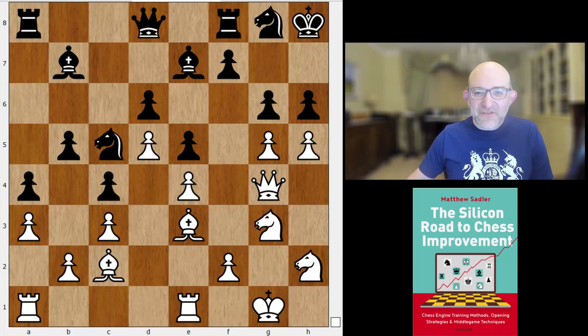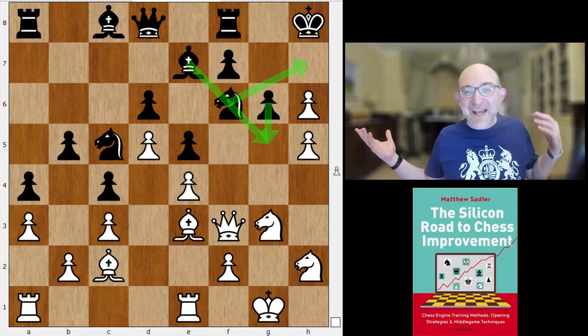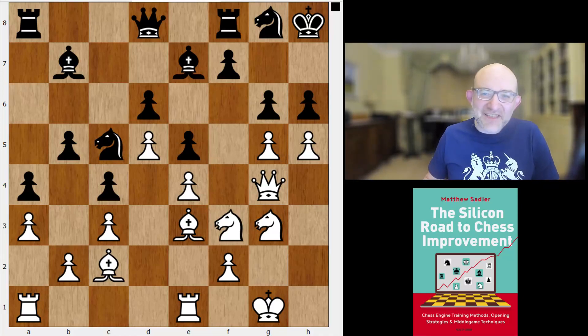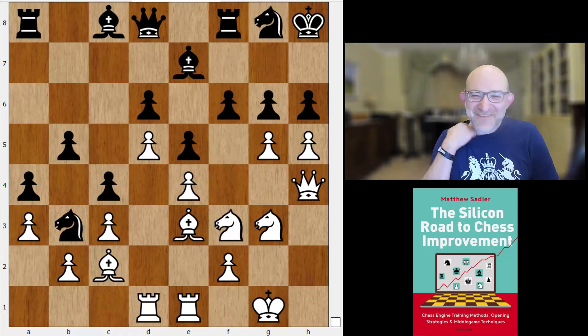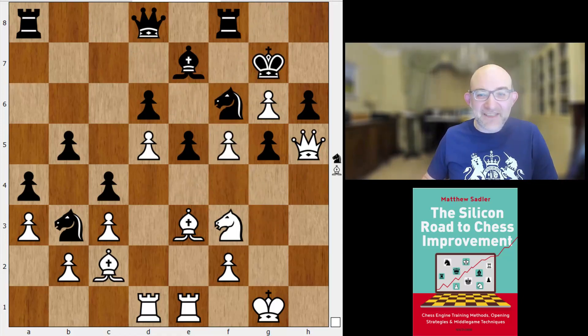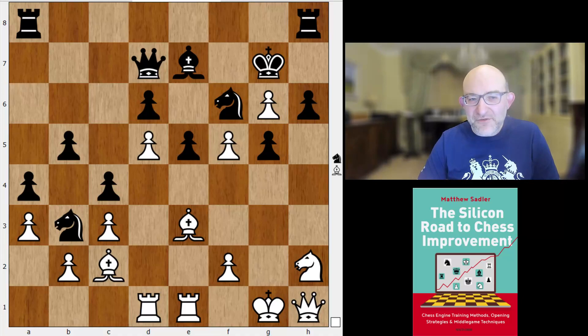I certainly wouldn't have imagined it was fine for Black, but Leela just wants to play h6 in this position. The idea is simply that if you take on h6, bishop c8, queen f3, we go knight f6, and this knight is going to come around to h7 — maybe you go bishop to g5 to swap off the dark-squared bishops, or just play g6 to g5 and block up the kingside. The queenside is blocked up too. How are you ever going to get through? In this game — Dragon against Stockfish — knight f3, bishop c8, queen h4, knight b3, rook d1, and this gorgeous move f6.